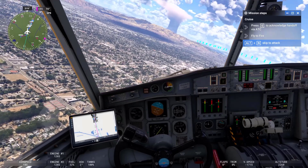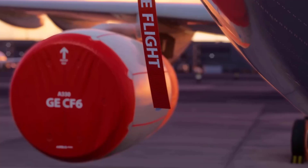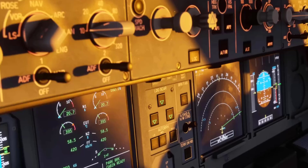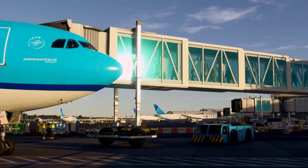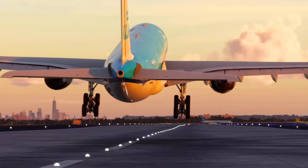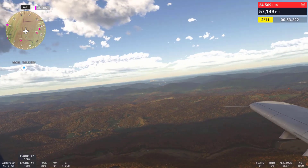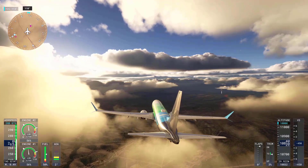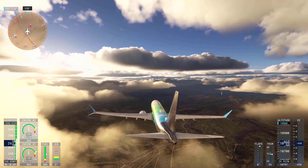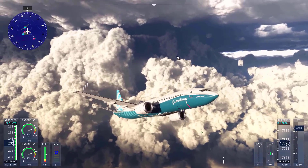Microsoft Flight Simulator 2024 is set to introduce a significant overhaul to its air traffic system, addressing limitations of the previous version and bringing simulated air traffic closer to real-world conditions. In Microsoft Flight Simulator 2020, the air traffic representation was notably simplified. The entire airliner fleet, for example, consisted of just two models — a wide-body and a narrow-body aircraft — which failed to capture the diversity of aircraft types that populate real-world skies.